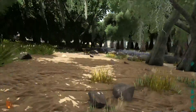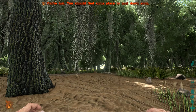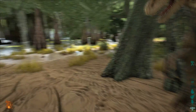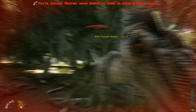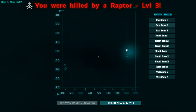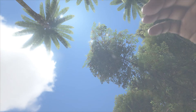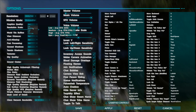Here we have ARK running at 4K on epic settings. We're getting attacked by something there, but this is not looking very good — the gameplay is very blurry and we only saw about 15 frames per second. Let's try a little lower. I don't think we're going to bother with high — let's have a look at 4K on medium.